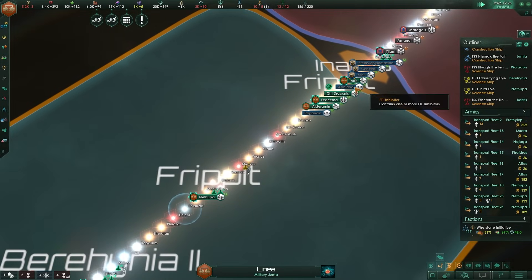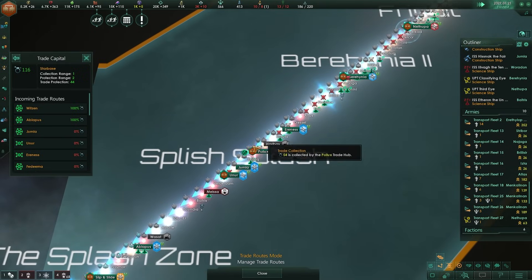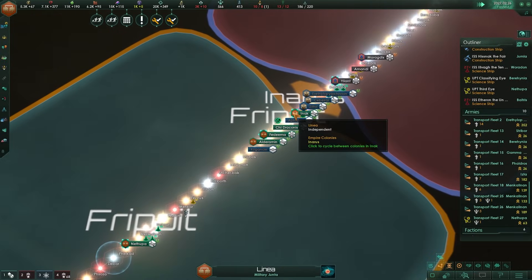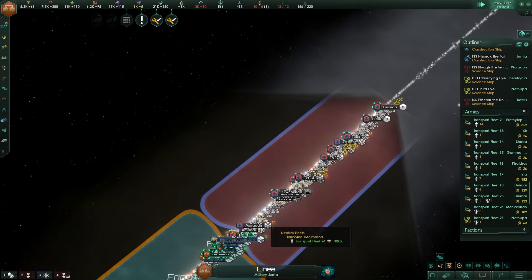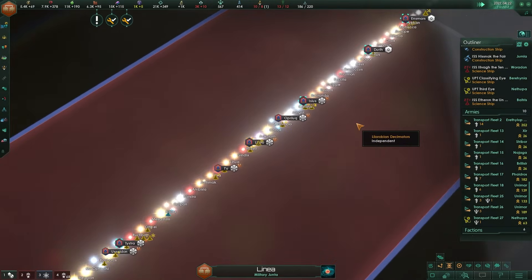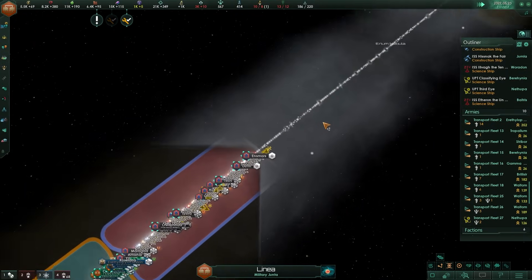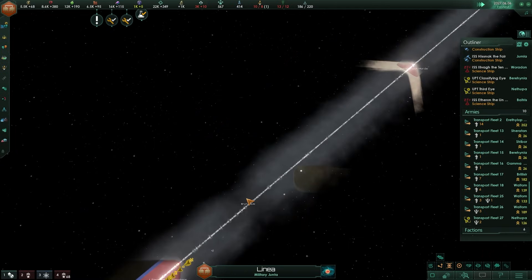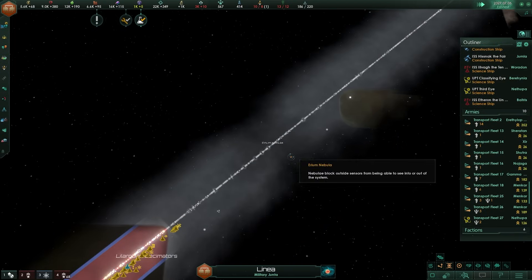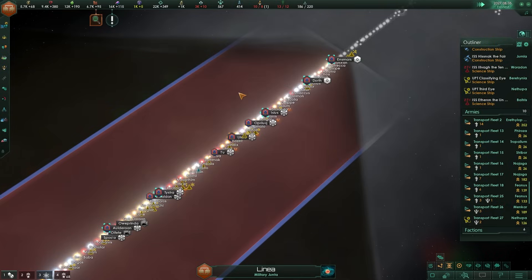I'm having piracy issues - piracy is maxed out in some systems, which means I'm going to need jump gates at some point. I still have this little problem: I need to get past the Decimators to get into the larger galaxy. Once that's done, I'm fully expecting nothing but Khan-related balkanized states on the other side. How strong are these guys? They are Superior - that's not good.